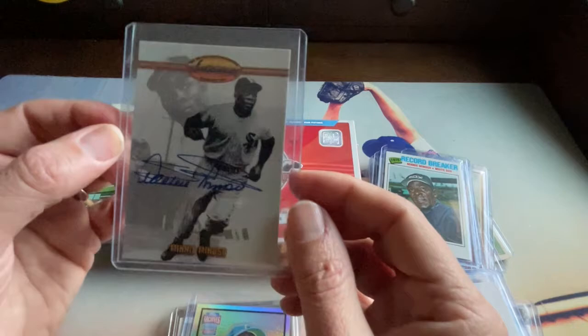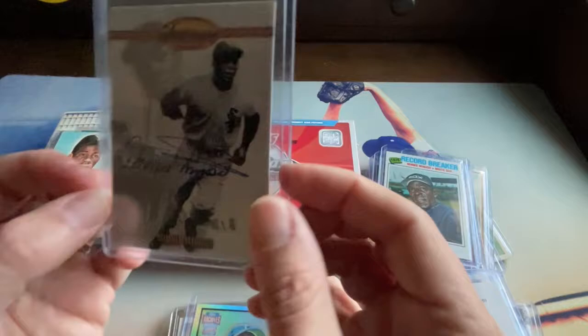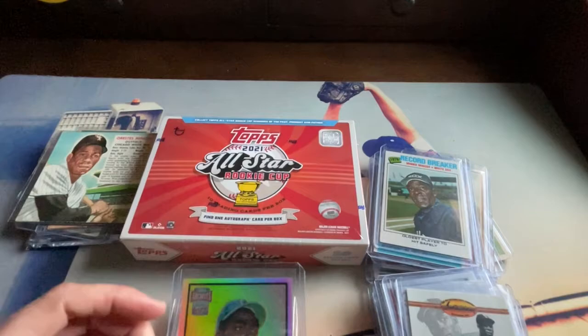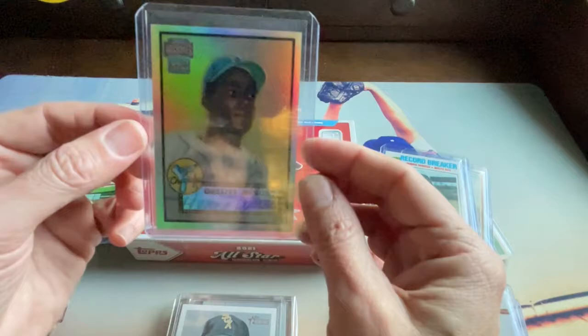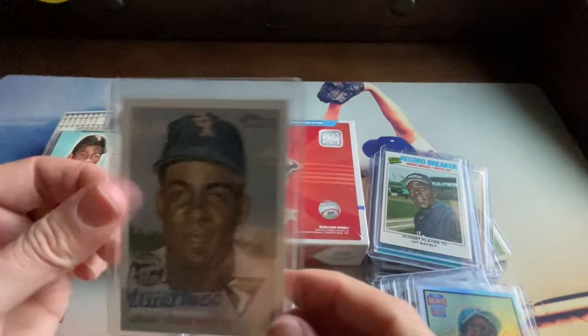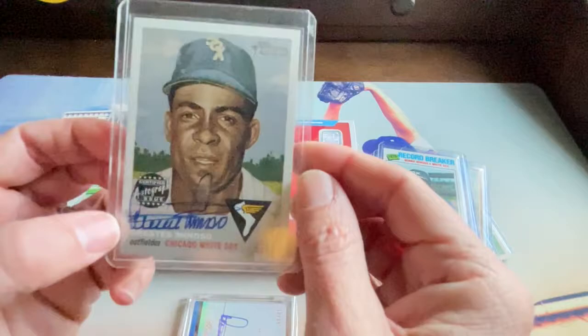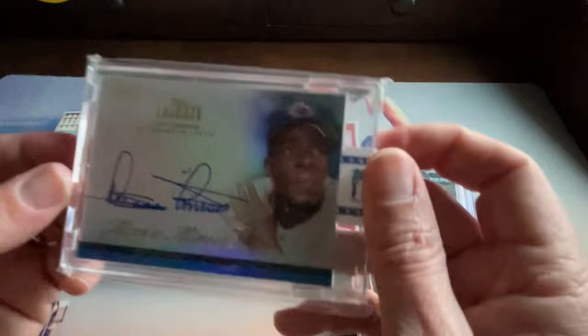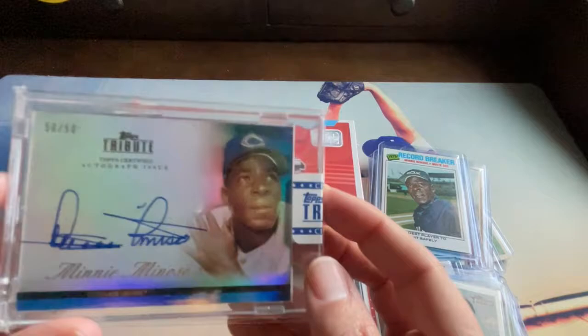Here's a really cool 1993 Ted Williams card autographed by Minnie. Miñoso passed away in 2008. Here's a 2001 Archives autograph — a cool card. And this is a 2002 auto based on the '53 design — nice Miñoso auto. And this last one is a 2012 Topps Tribute autograph of Miñoso — these were reportedly uncirculated, never released. This one is numbered out of 50, and it's number 50 out of 50.